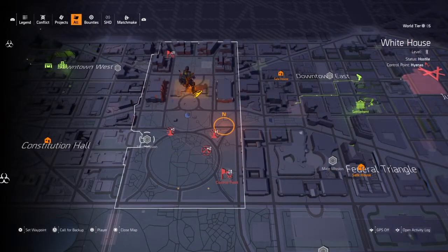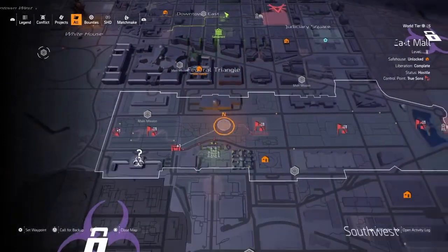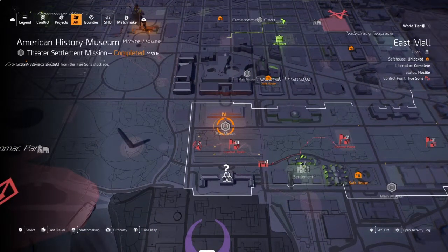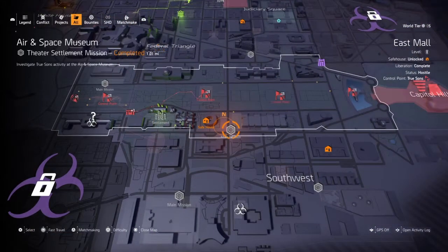For your second piece, head over to the American History Museum. Play through the whole thing, beat the boss, and he will drop that piece.